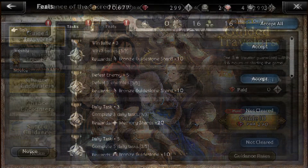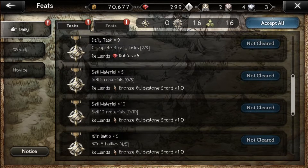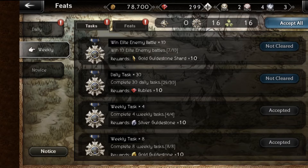After that, I strongly recommend completing all of your daily and weekly tasks. The reward for finishing all nine daily tasks is five rubies. The reward for finishing all 30 weekly tasks — which naturally complete as you finish the daily tasks — is ten rubies.